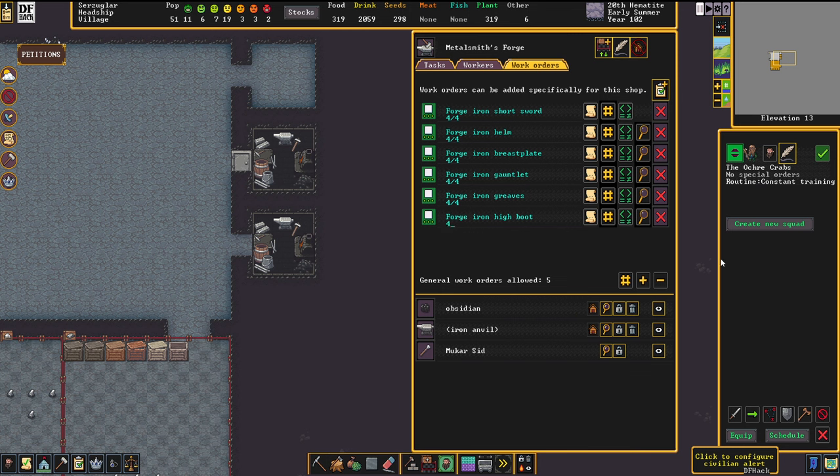I haven't fully figured out how to save presets yet, but you can configure a squad with leather shields and whatnot, go into a name field, and save the uniform. It should then show up as an option when you select a new squad — though I haven't tried it out myself.